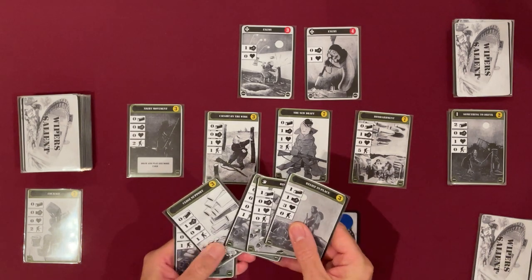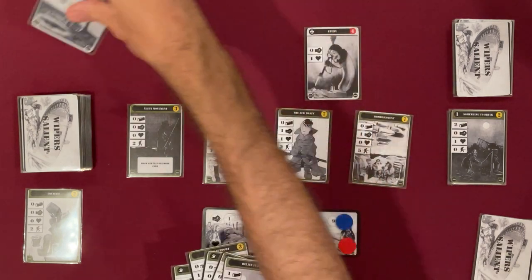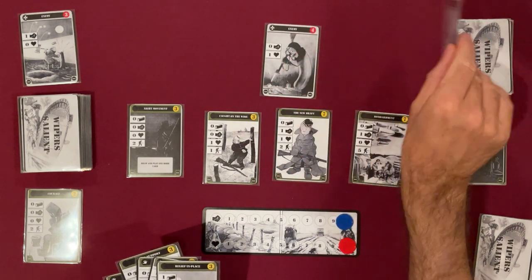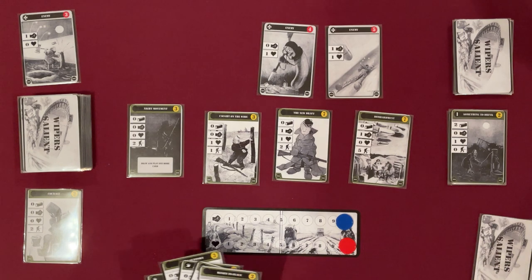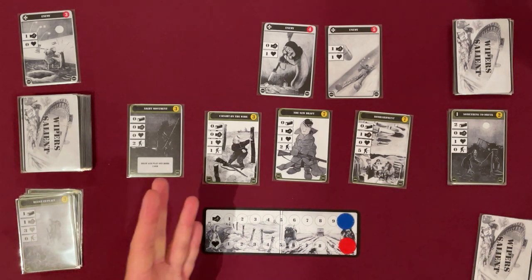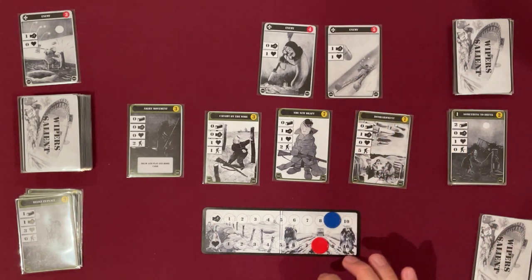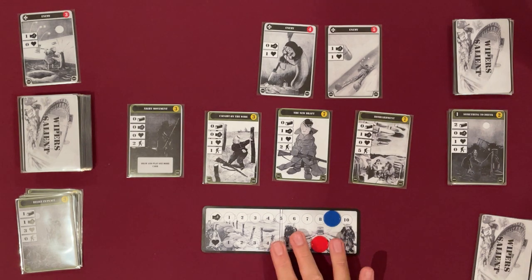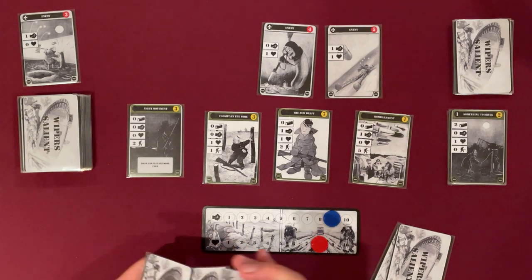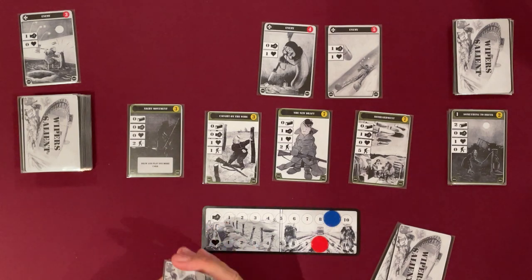Looking at my attack, I've got 3 so I can defeat the enemy. I should have put a new enemy out when I drew my cards — I fixed that. The enemy now attacks; I lose 1 health and 1 morale. There's a lot of shuffling so you do want to sleeve your cards, especially with print and play. I'll put the link for the print and play purchase — I think it's about $2.99, so it's really cheap. You also get different sizes of cards; I've printed the poker size cards but there are bigger cards too if you want to laminate them or print them on cardboard.